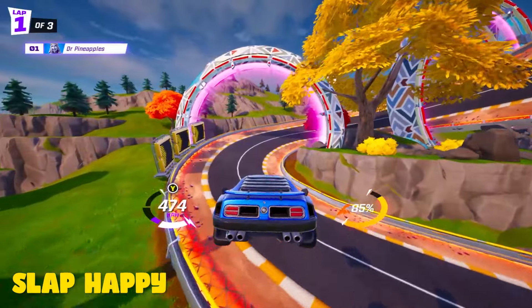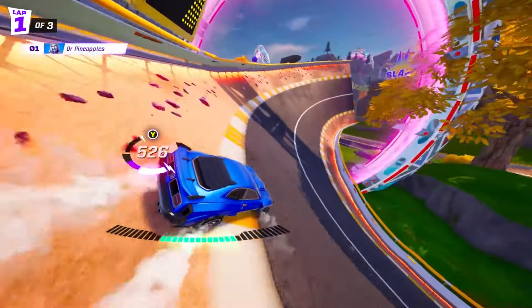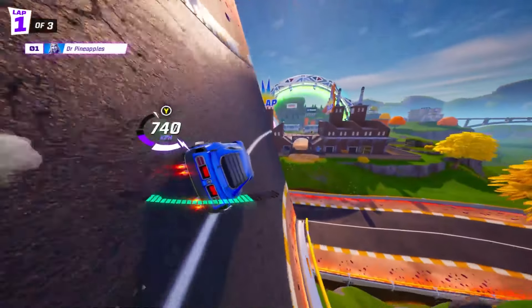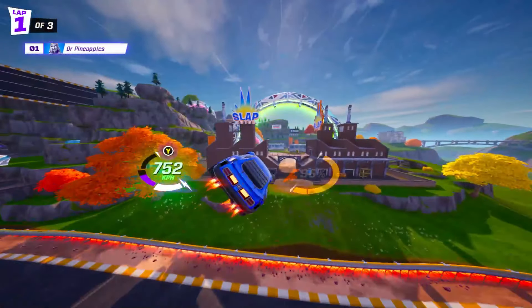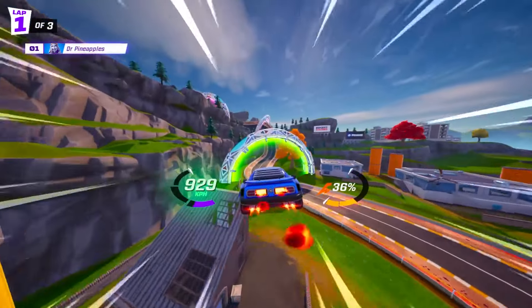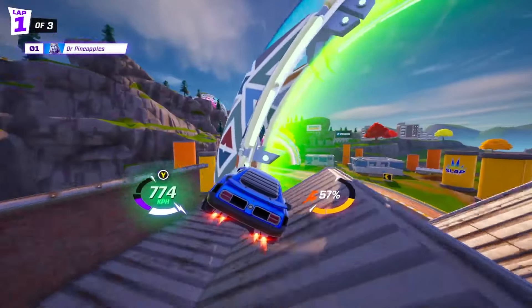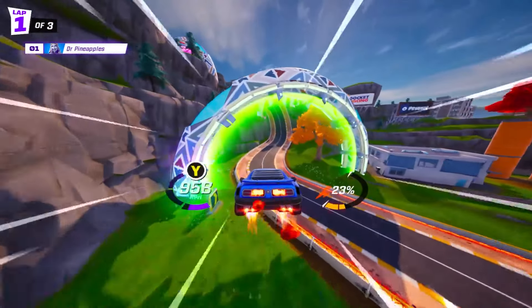That brings us to Slap Happy, and this one's got a load of shortcuts in it so listen up. Near the start you'll see a long twisting road, and once you get to the top of it you can use a shortcut on the left side to fly either above or through these buildings, which gives you a much more direct path. You can activate your boost in this process and it is just going to save a ton of time compared to the average person.